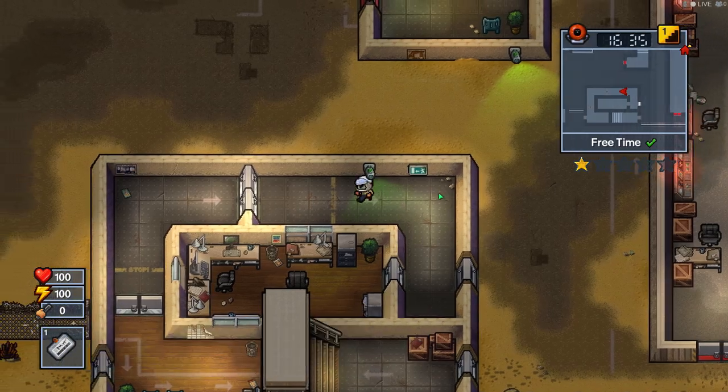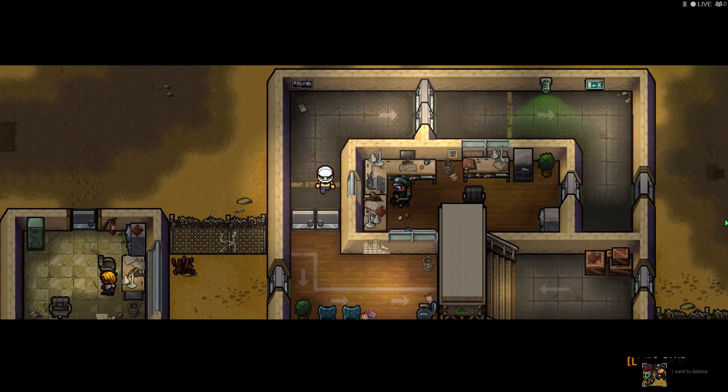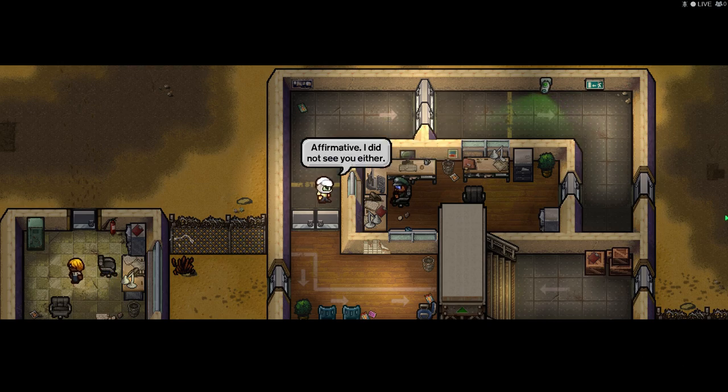I'm gonna walk over here and switch over. Look at me, I'm one of you earth people — and there you have it. Guard: 'I don't remember seeing you this morning.' Me: 'Affirmative. I did not see you either.'